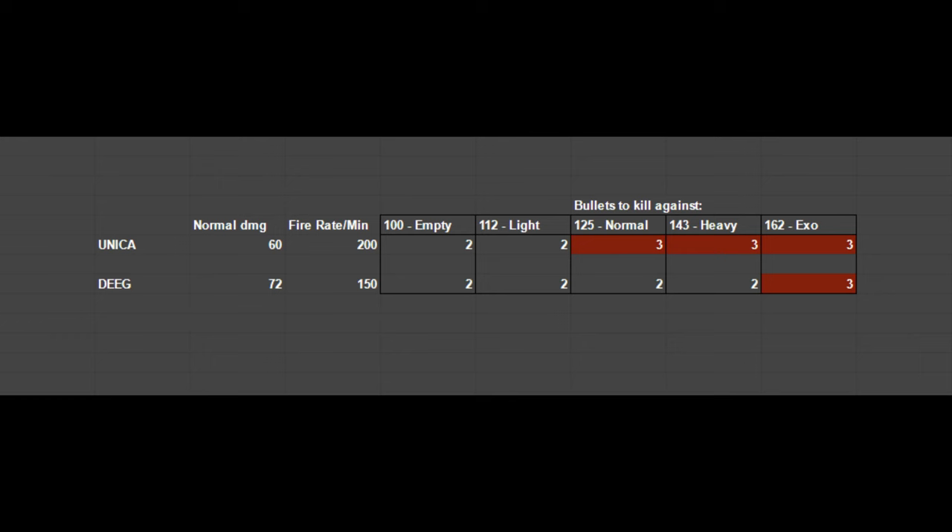The Unica deals 60 damage compared to the Desert Eagle's 72. It does fire faster than the Desert Eagle, which means that both the Unica and Deagle kill in 2 shots against empty and light armour users, so it's actually got a better time to kill against these. However, I've highlighted 3 boxes in red and this is where the Unica really falls short — for normal, heavy, and exo wearers, the Unica now kills with 3 body shots instead, which is significantly slower. The Deagle stays at a consistent 2 bullets to kill all the way until exo users. 3 bullets to kill gives the Unica an absolutely awful kill time of 600ms.